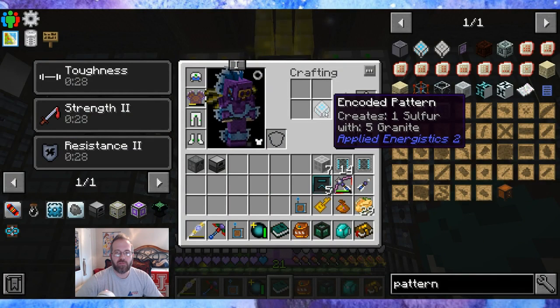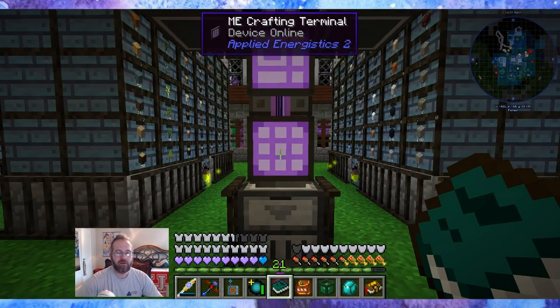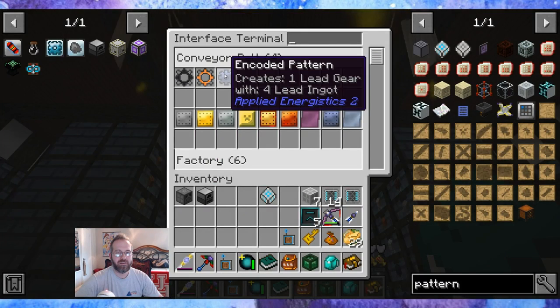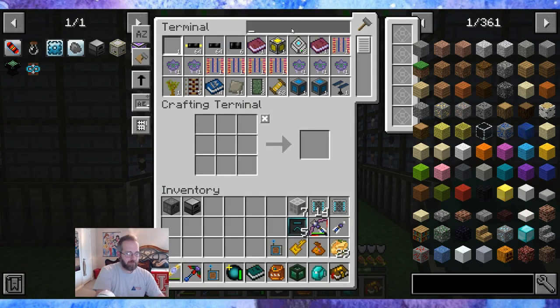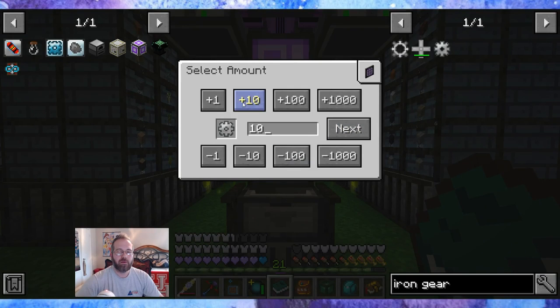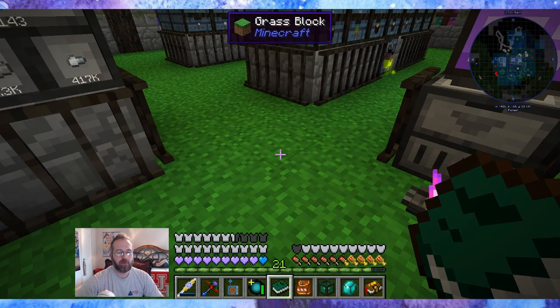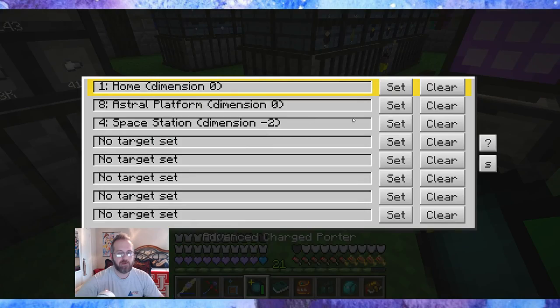This is one of one that I experimented with before I could get sulfur automated — I just did five granite and hoped the percentages for the byproduct were there. Now I can do this one. Iron gear please — let's make a good ten. That will work off in the distance. And let's make one with the Invar gear which we do have. Back to the space station.